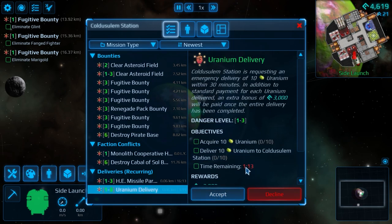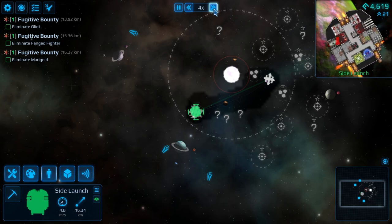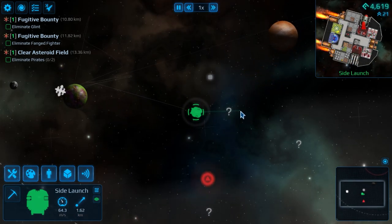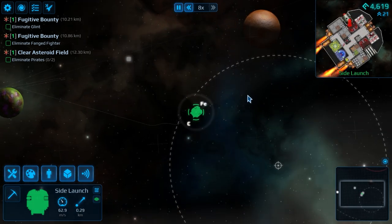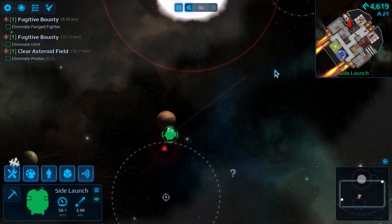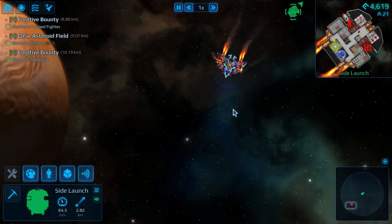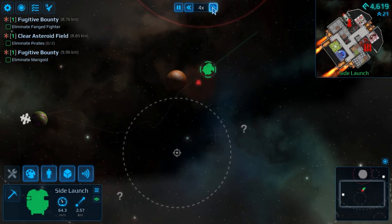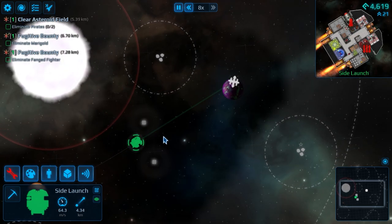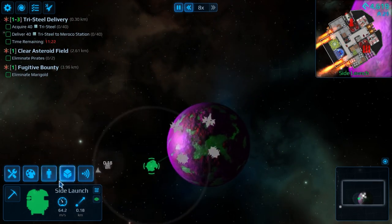We've got a uranium delivery ending shortly, and we've got clear an asteroid field mission. I'm going to head back to the other station hoping they have more missile parts. We have three HE missiles loaded on the other side. There's a target I want to avoid. It's chasing me — I'm hoping it'll run away. In fact it did, but I think we've launched our missiles. Yes, the missiles have launched and it's level three — it's running away. So this is the main downside with these missile boats: getting the ammo is a bit of a nightmare, which I assumed from the very get-go. We took a little damage but hopefully manageable.